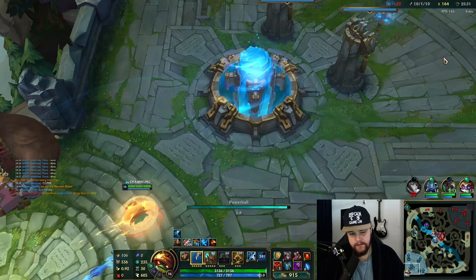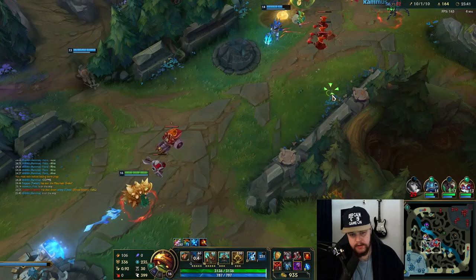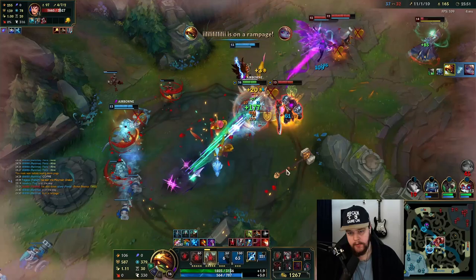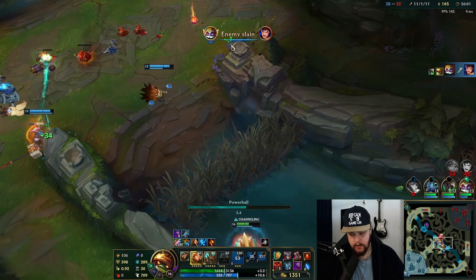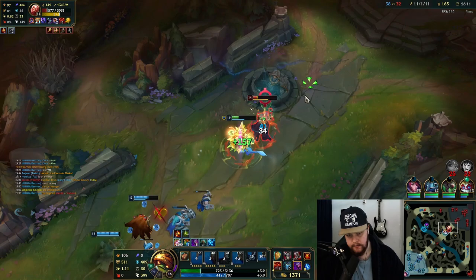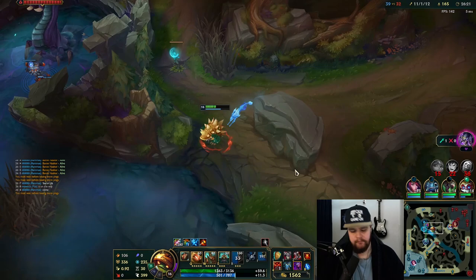I'm gonna get Warmog's — wait, Stoneplate here. Stoneplate is an amazing combination with Jokoshoe — it's gonna be a great item here. I need both resistances pretty badly. Something like Sunfire for damage would be quite nice too. Just taunt her out of the ult animation and have my W up so if they start hitting me they should be dying pretty quickly. He should be dead — okay, he's dead cool. Use the blue smite potentially to reach this guy. I should be okay here — I don't think he has the damage to kill me. Let's baron.